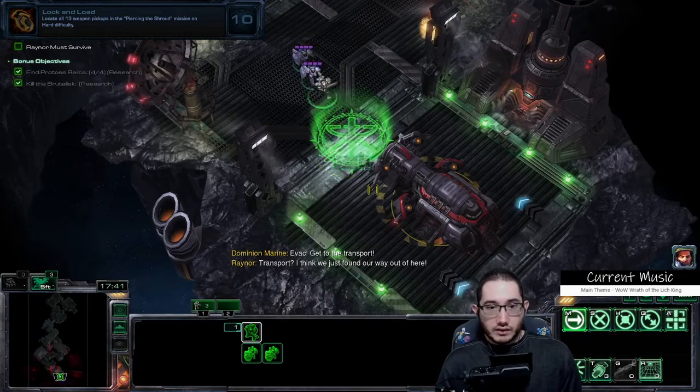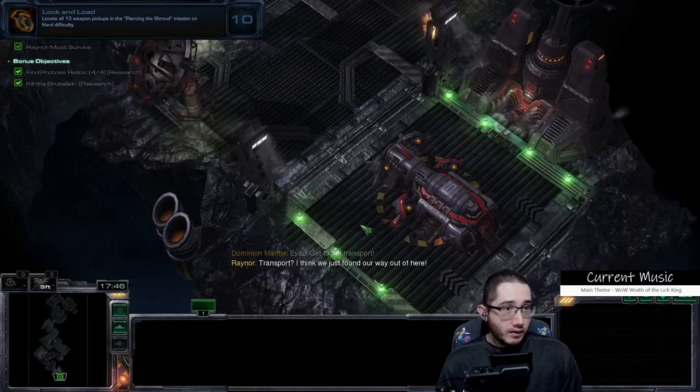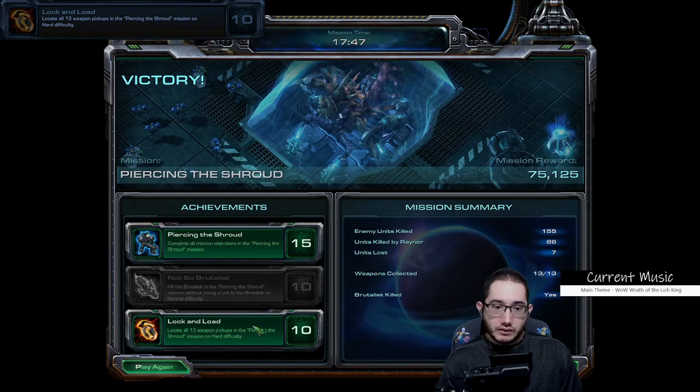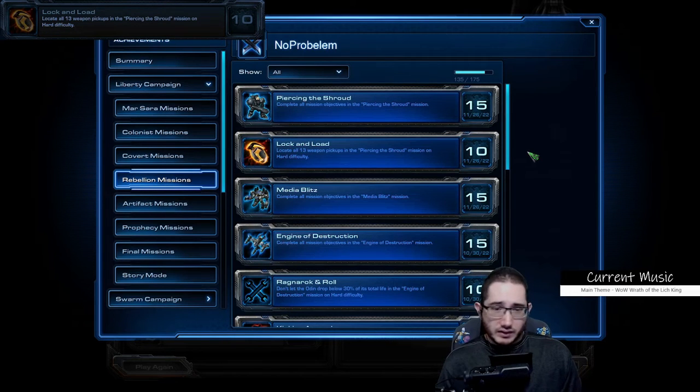Click on the green circle, get out of here — that was it, all 13 weapon pickups. Lock and Load obtained. Just find all 13 weapon pickups, it's fairly simple and straightforward. Only two were really hidden: the first one in stage one behind the door right after the Zealot cage room, and the chrono rift ammo up the ramp where the hybrid was chasing you. Go through the mission at your own pace; you can skip the bonus objectives if you don't need them. I have faith in you — I hope this was helpful or entertaining, thank you so much for watching.